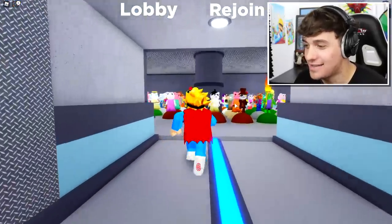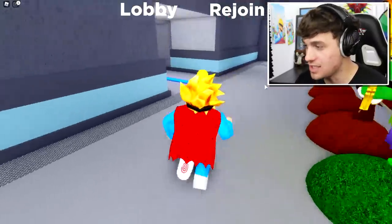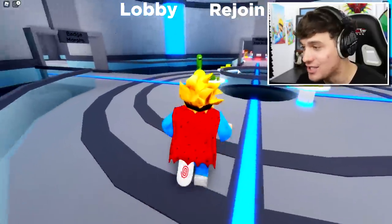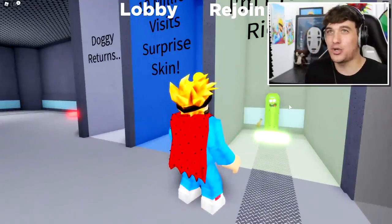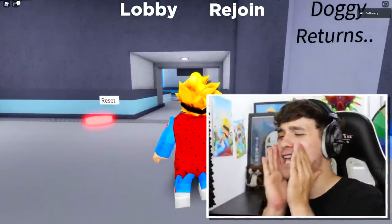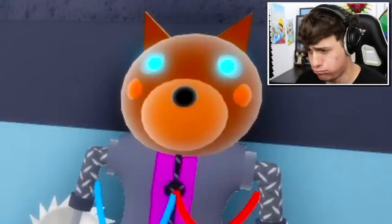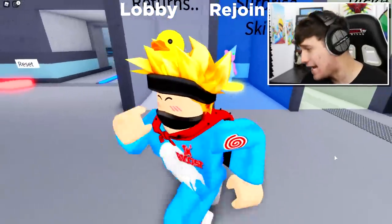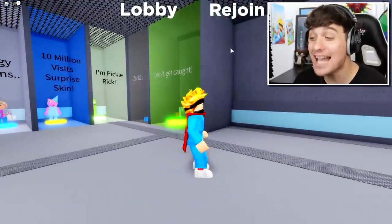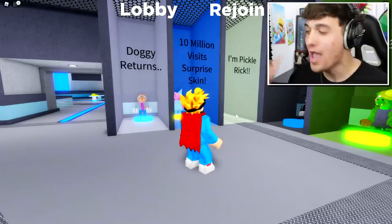Somebody just told me there's another secret skin inside the game, but let me check — yep, I think they thought this guy was a secret skin, but he's already unlocked. You don't even need a badge. I'd really like to see the girl's secret skin — I believe her name is Ikea — it's this really creepy doll. But she doesn't seem to be here. Doggy hasn't seen her either. Hopefully the creator of this game adds her soon.